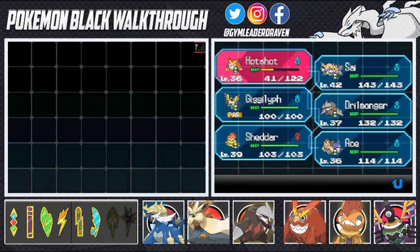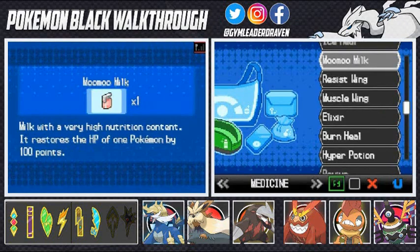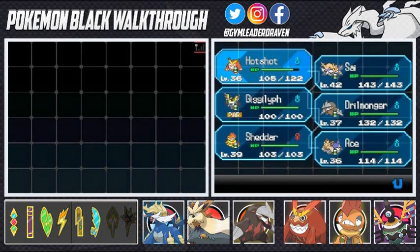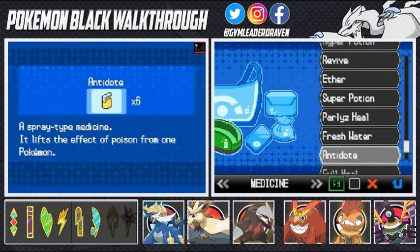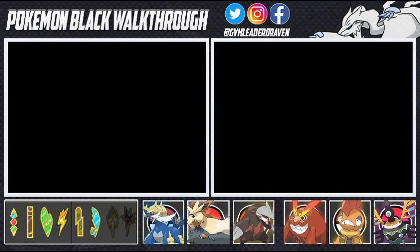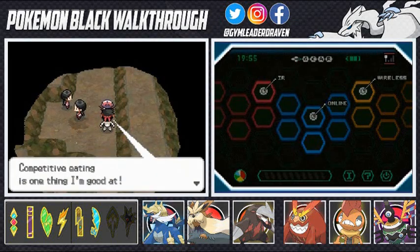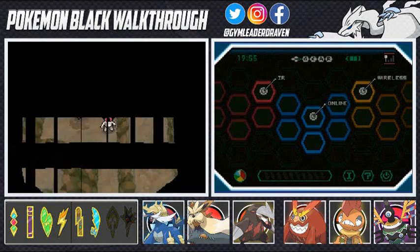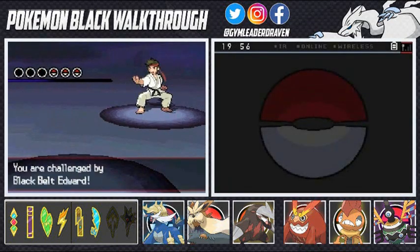We revive Hotshot and use our last Moomoo Milk to restore his HP. Heal the paralysis on Gigalith — all Pokemon are nice and healed. Now let's battle the leader right here — I'll call him Kung Lao. He says competitive eating is something he's good at. Is that a challenge? I kind of feel like it's a challenge.